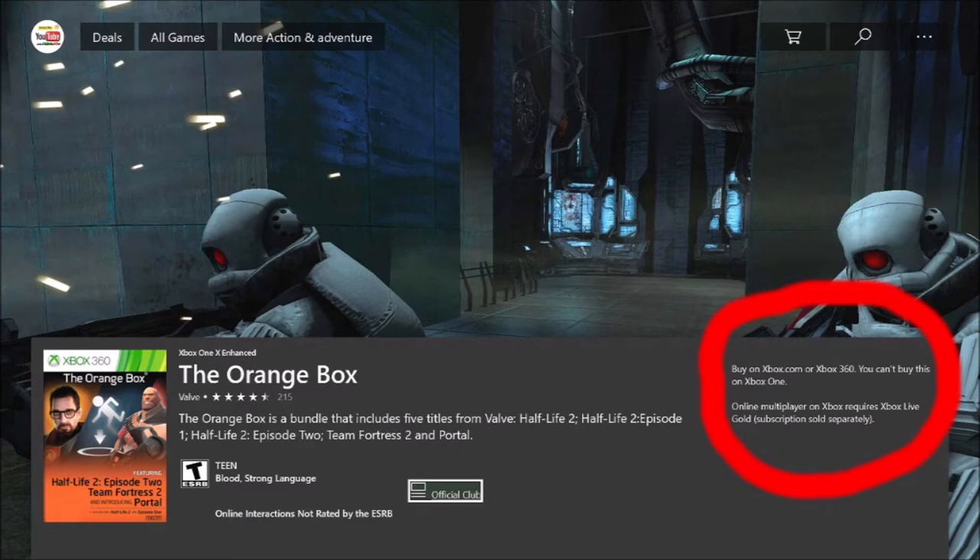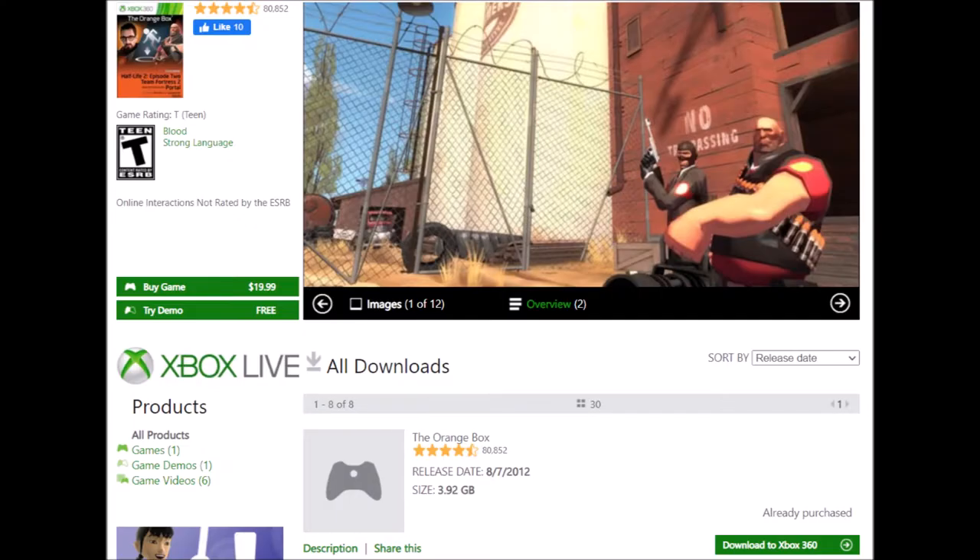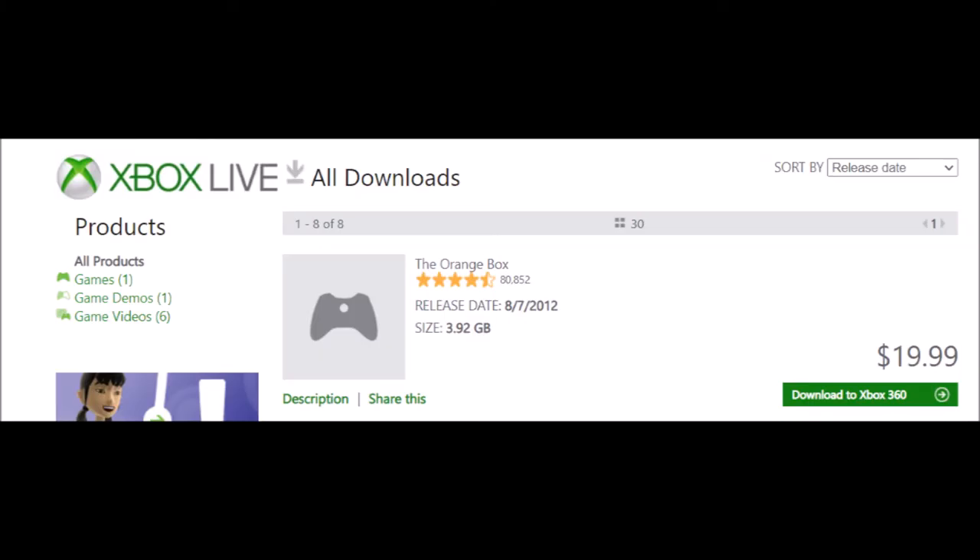The third option is a bit more complicated, but it's mainly for anybody like me who no longer has an Xbox 360. You can buy the game off of the link I'm going to put in the description of this video — and once again, it's $20. This link is considered the Xbox 360 Marketplace Online. I'll put it below so it takes you right to the purchase page. I want to answer as many questions as possible because I went through all of this with my 'How to Get CSGO on Xbox One' video, which you can find at the end of this video.